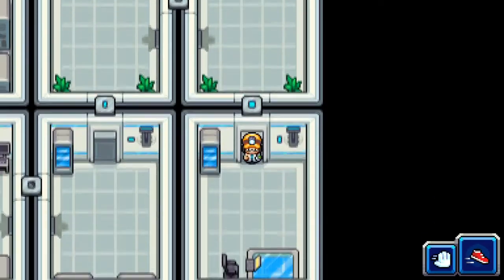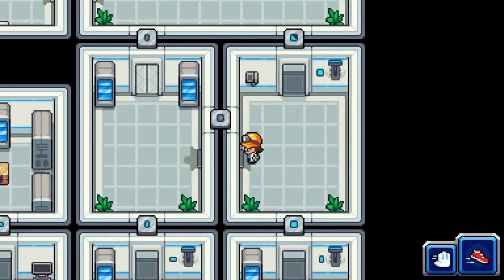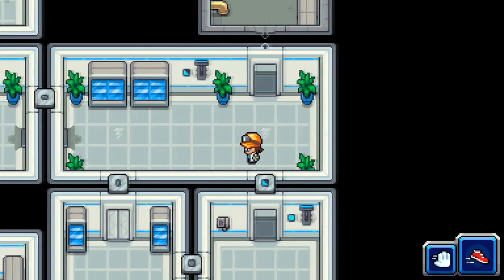Let's find out first of all what door we want to go into. I would like to go over that way because I see a little gold chest, and the gold chests have more things in them than a normal chest. I need either the square door or the vertical door to open, so let's see if we can find either one of those.